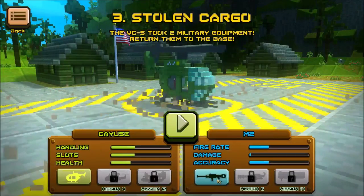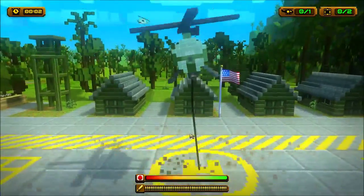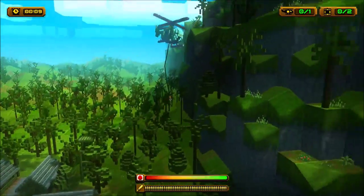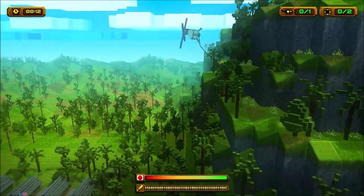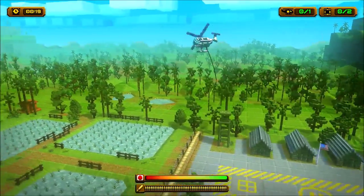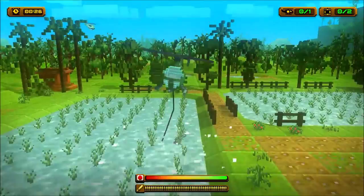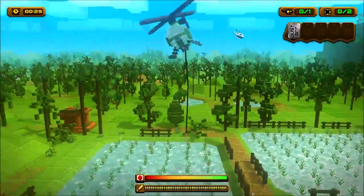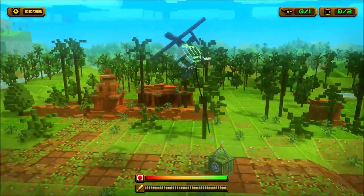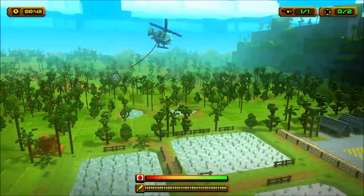New weapon unlocked — M2. So we're going to click that, and click this. Oh, we have a hook now! Come on — we're just going to go this way. So what is this? Dog tag. Boom. I'm not sure if the water's going to kill me, but it might. We have to pick up the crates this time.